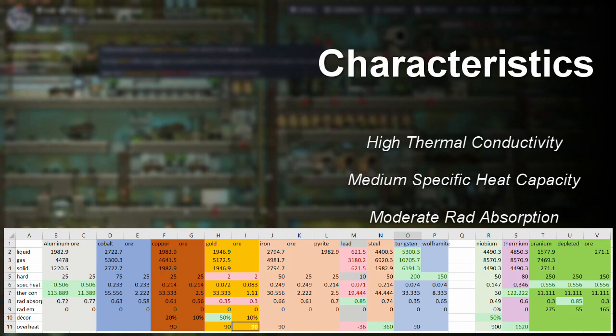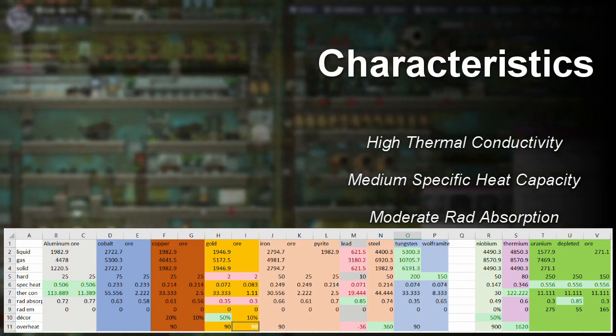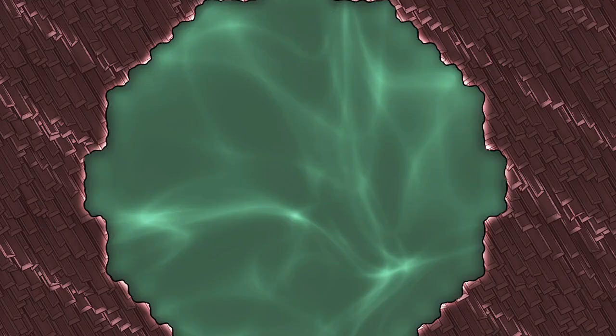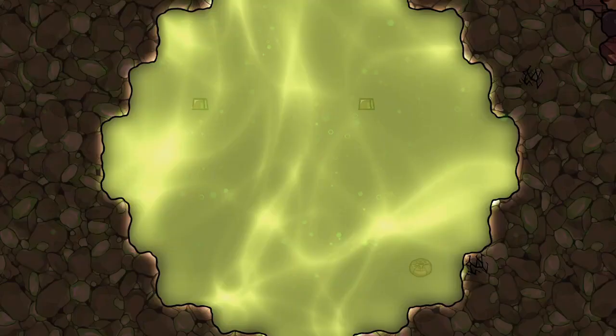First off we're going to go over general characteristics of metal. All refined metals have a high thermal conductivity, medium specific heat capacity, and moderate radiation absorption. All metal ore, when heated to its melting point, becomes the refined version of the metal with no mass loss, with the exception of two: thermium which becomes neobium, and uranium ore which becomes depleted uranium.